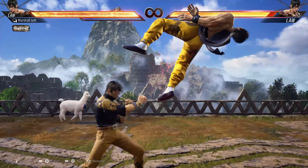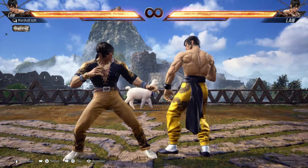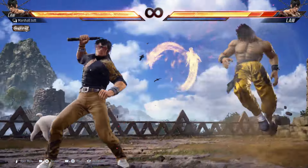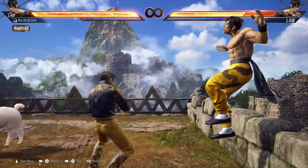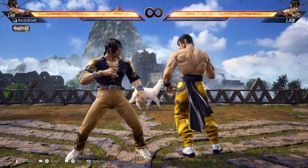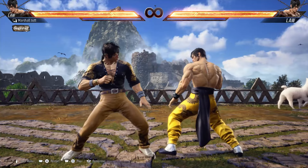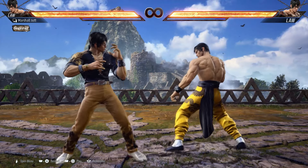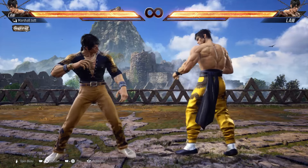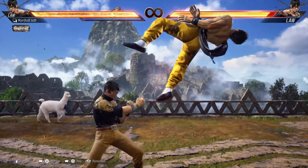So what to do now? The first option would be down forward 2, because if you're only using back 4 with 13 damage it will not discourage your opponent and they will keep sidestepping. But if you catch them, it tracks to Law's weaker side, and once they get launched once or twice they will start hesitating with the sidesteps. However, if you're going against characters that have huge evasion like Lily, or in the male cast like Steve, be careful — Lily is able to sidestep it to both sides due to her crazy sidestep, and same goes for Steve. In those matchups you'll have to rely on back 4.